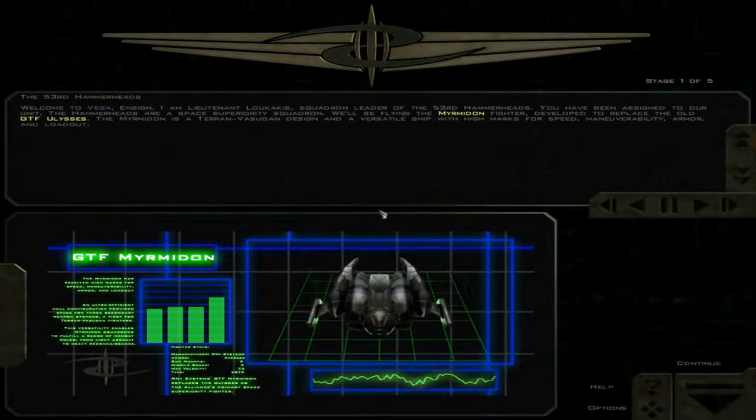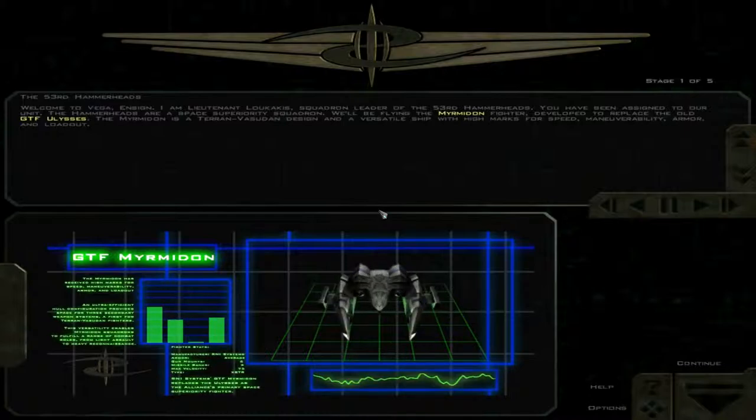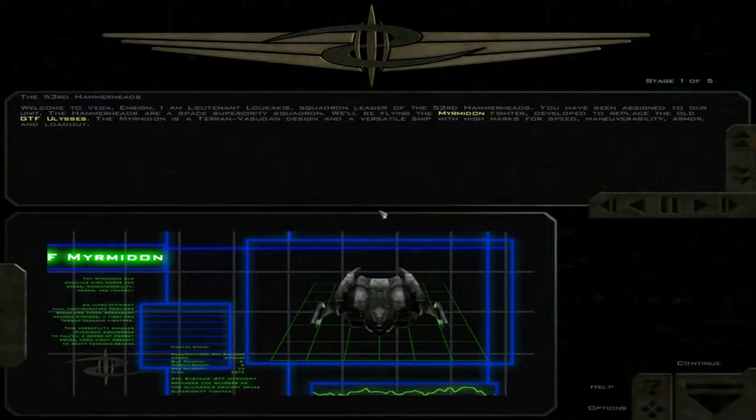Welcome to Vega, Ensign. I'm Lieutenant Lukakis, Squadron Leader of the 53rd Hammerheads. You've been assigned to our unit.